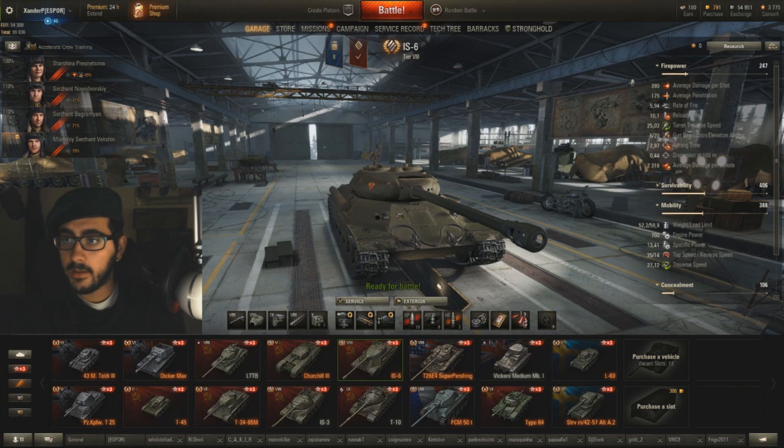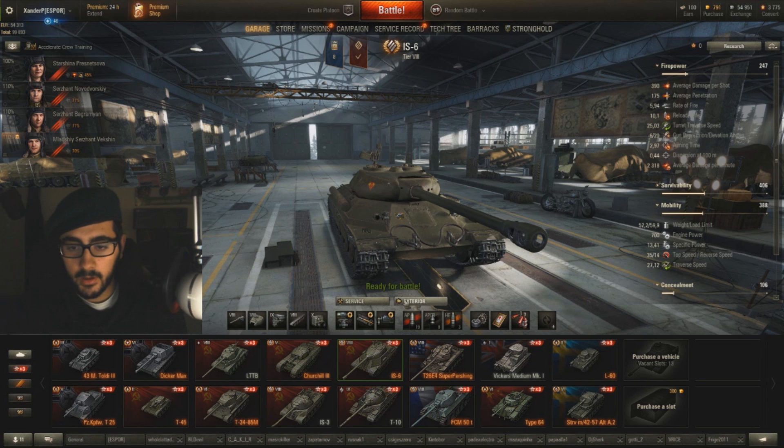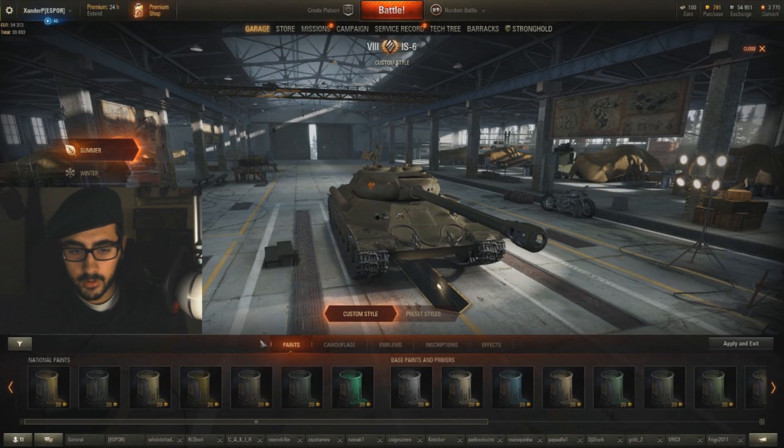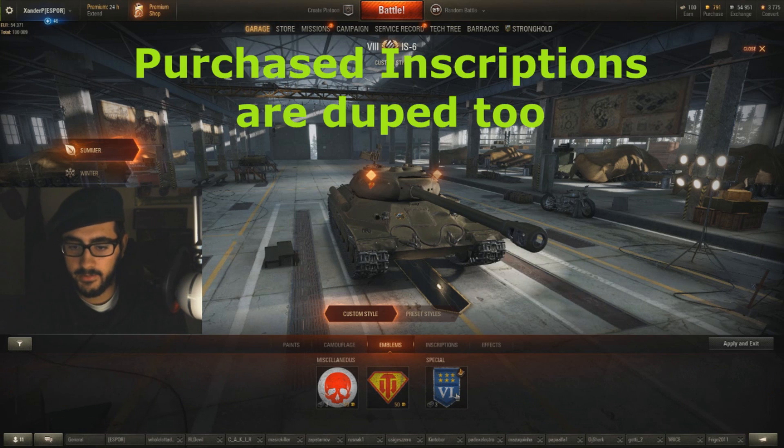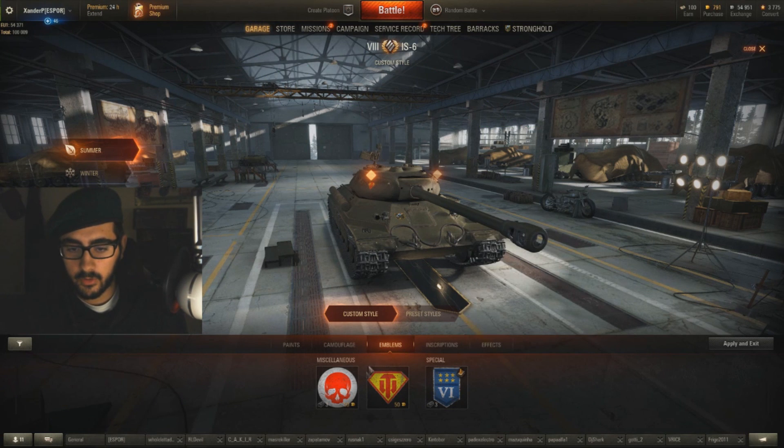It's about making money. As you can see, I only have 54k, but I'm going to explain how it works. If you come here to Exterior and then go to Emblems, all your emblems are multiplied. You can sell them for 10k each — this is a bug, because players have been making millions.